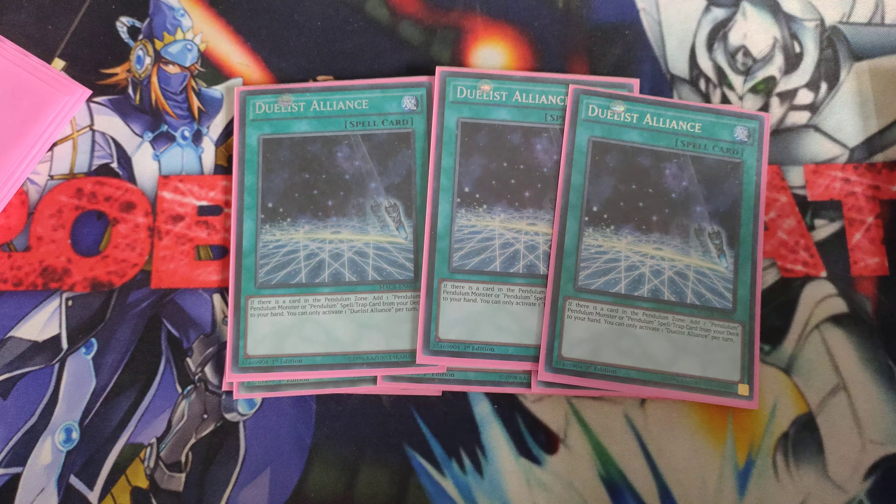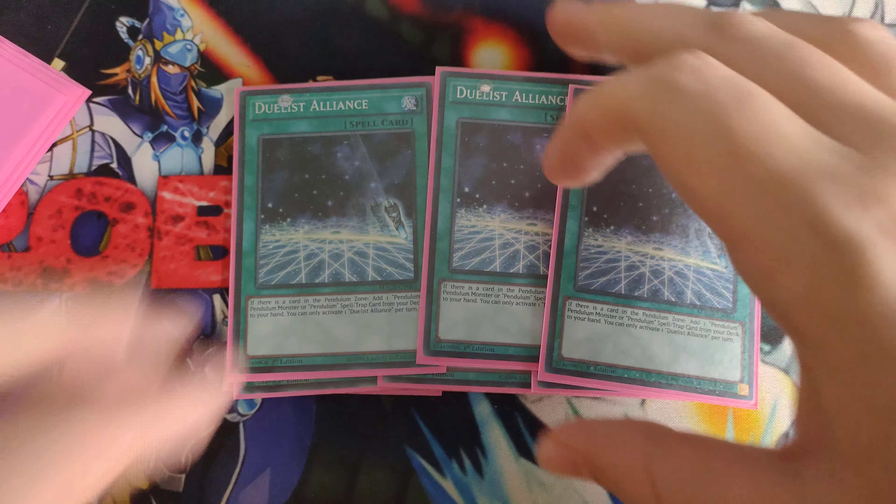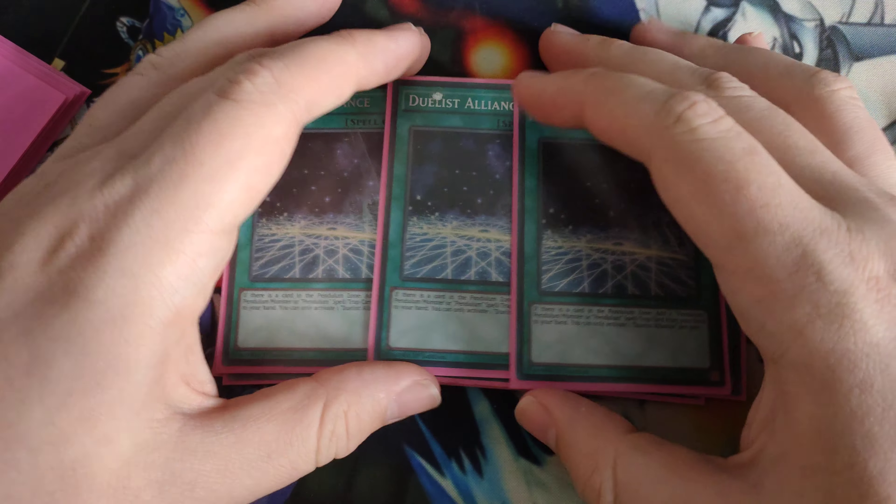Triple Duelist Alliance searches your Arc Dragon and your normal OddEyes Phantasm Dragon, so you always have access to a high scale and a low scale whenever you want. With nine different search cards in the deck, the consistency is just incredible.